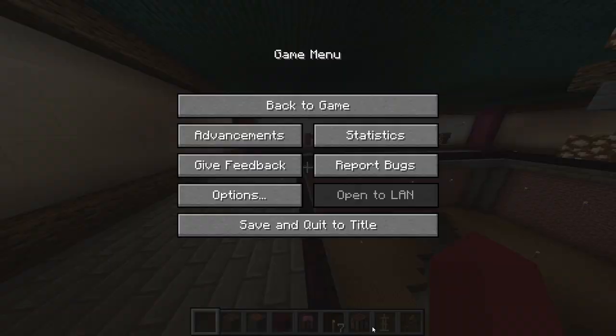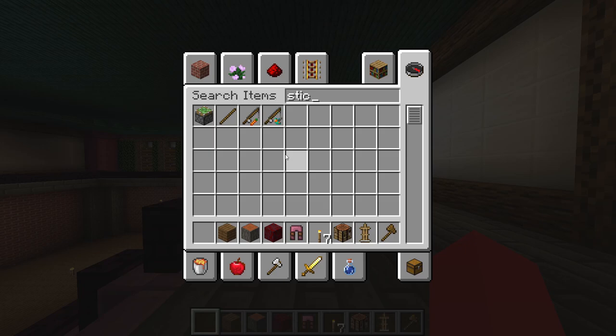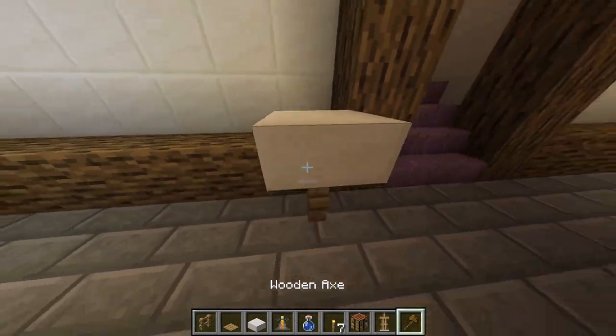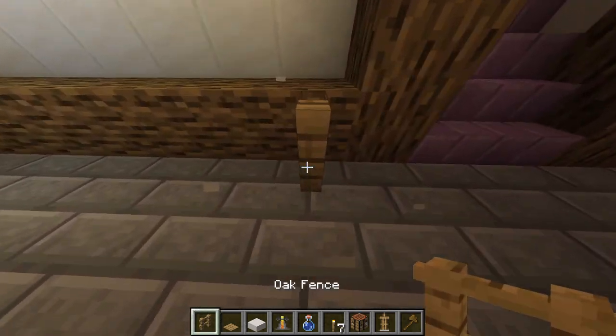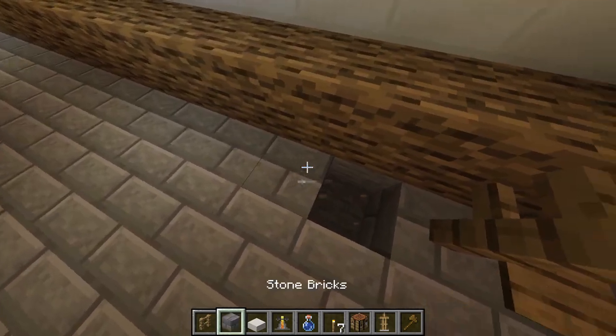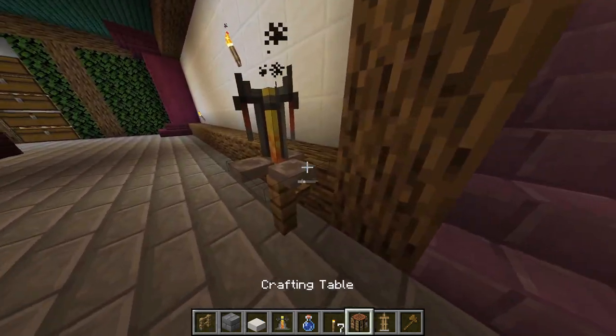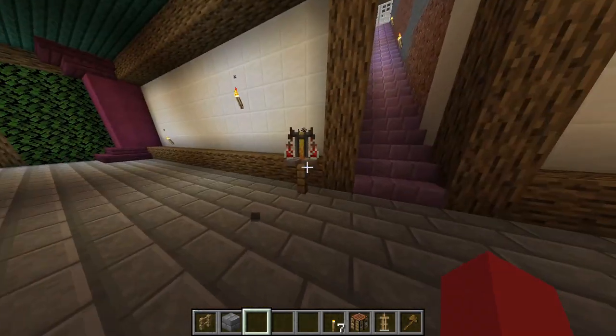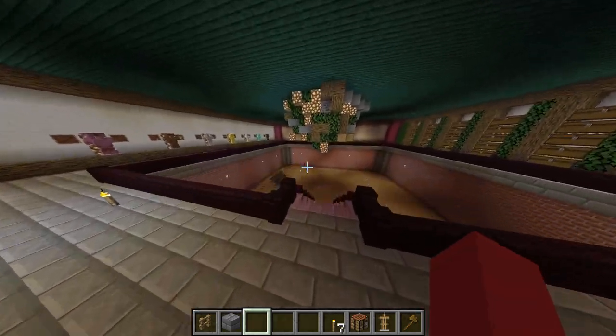Oh yeah, I forgot to add a hand sanitizer! Let's create one of those real quick — just do a fence like that, a pressure plate like that, some quartz maybe like this, and a brewing stand — like a water bar. Like so. We can add this at the beginning here, right there. This is gonna be our little hand sanitizer. There we are — now you can clean your hands when you come down here.